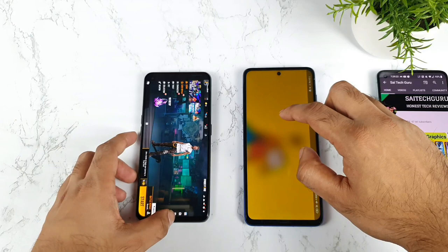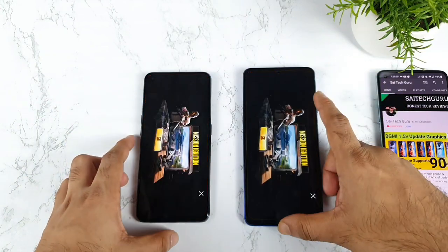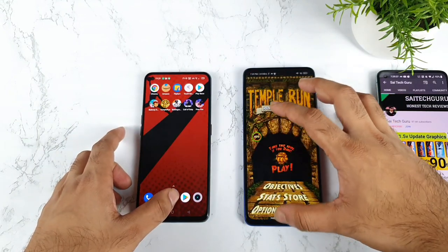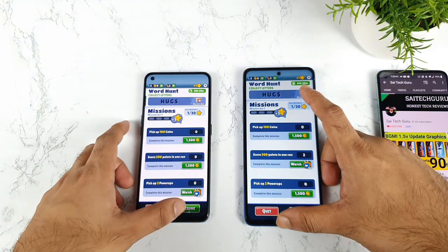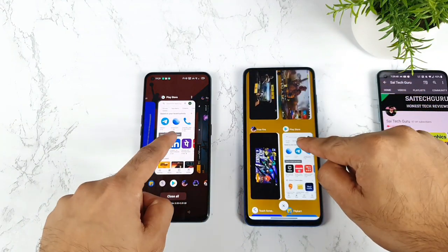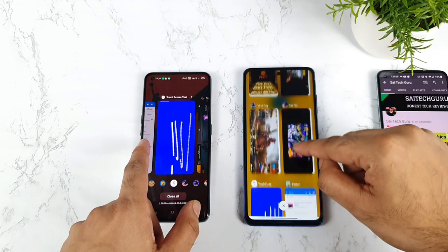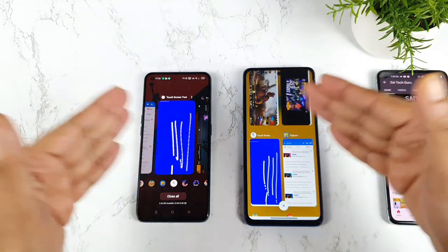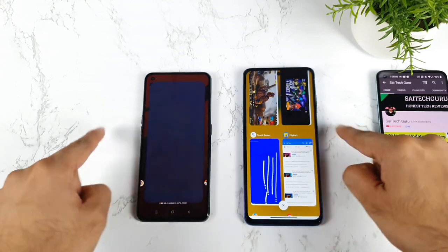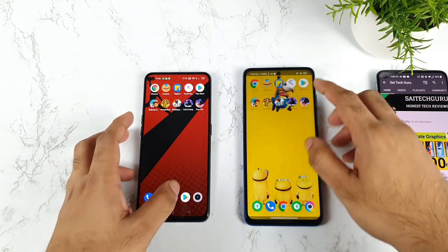Let's start opening them one by one on the back side and check how many games and apps will still be in the background. Temple Run is there — no issue. Subway Surfers also there in both phones — fantastic. Next, applications: Play Store — one, two, three — same on both phones, nothing changed. Next is the touch sampling rate, which is going to be interesting. Both phones are completely the same in RAM management so far. Let's see if it can be stored — both phones did NOT store the touch sampling rate app.